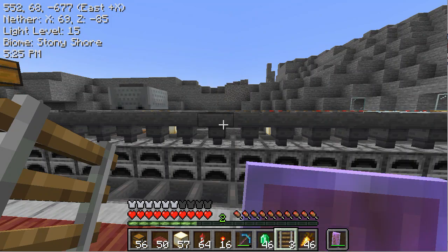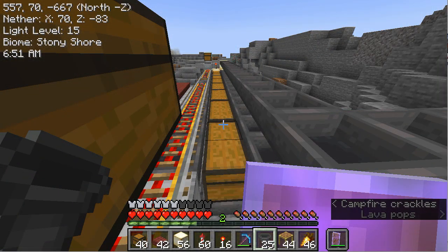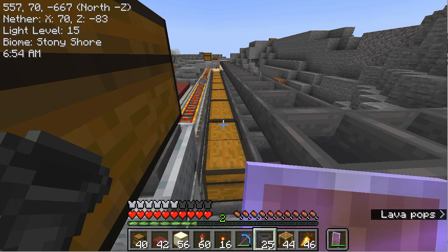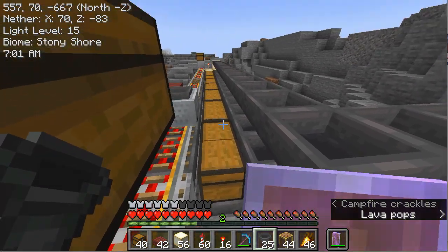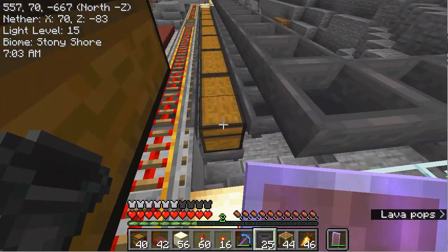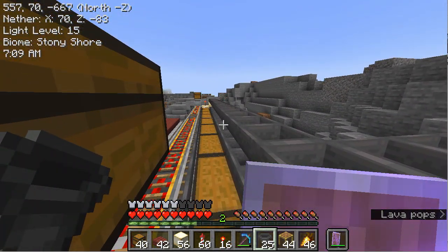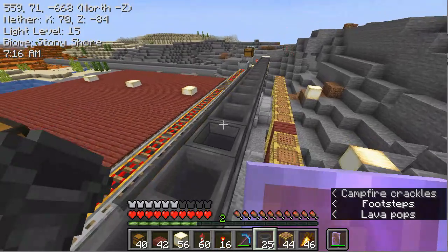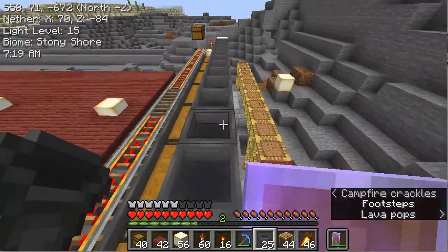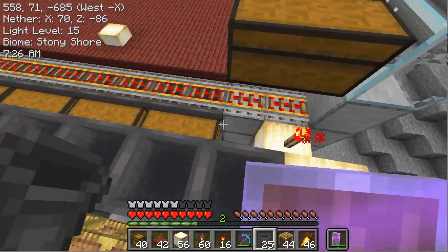Now let's work on where the fuel will be stored. I've put in chests across all of these hoppers, then added a line of hoppers that point into each chest, and finally added a row of hoppers across the top here that can fill all of these.